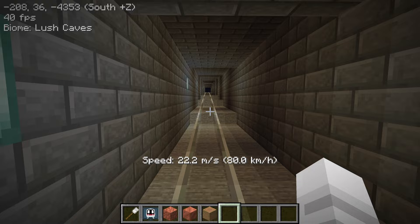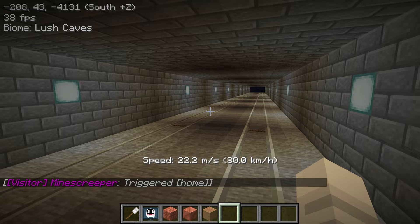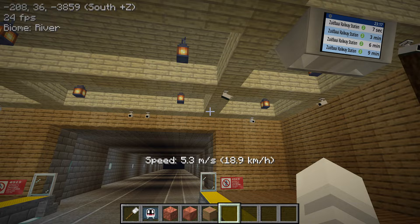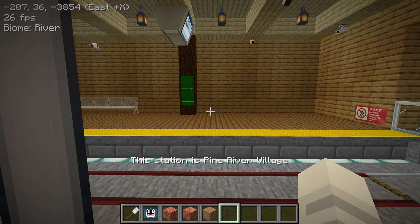Let's see what the next station is — Pine River Village. Seems like we're moving on to some warmer biomes. Wow, you can see a lush cave from here, and this station is also underground. I like this roof design — birch planks with oak wood planks on the sides and spruce logs on the walls.